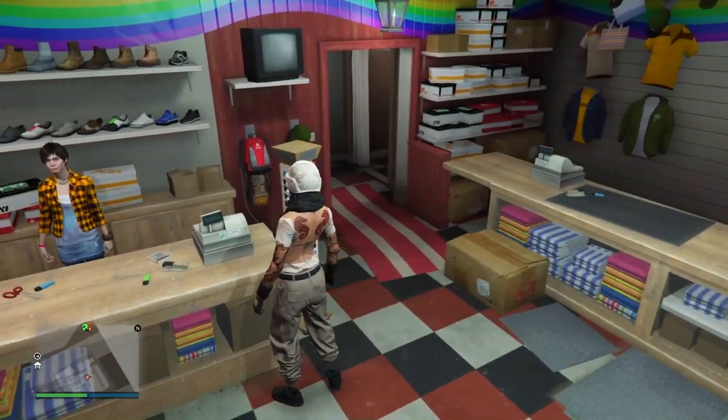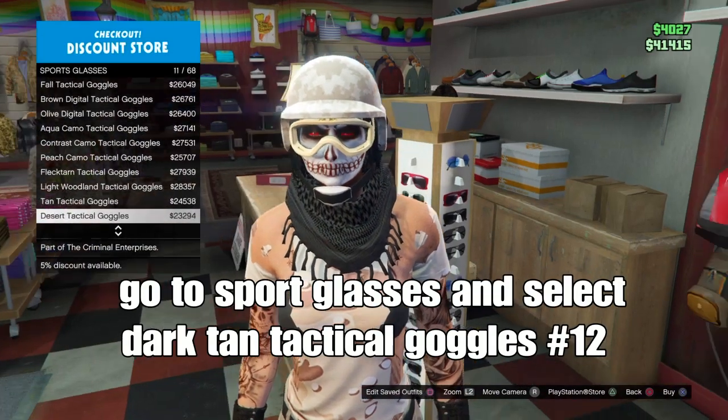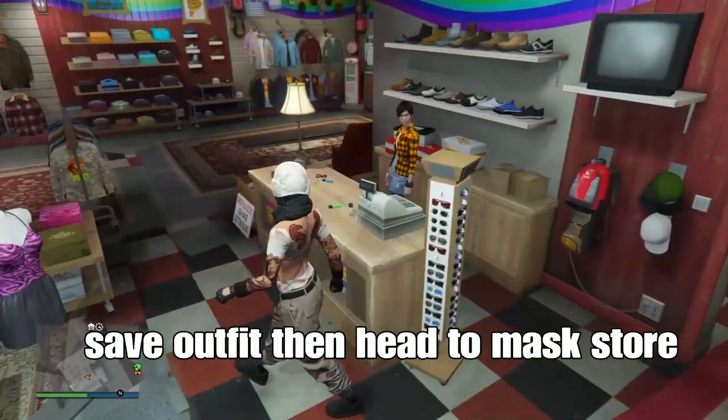Go down to sport glasses and select the dark tan tactical goggles - that's number 12. Then save your outfit and head to the mask store.